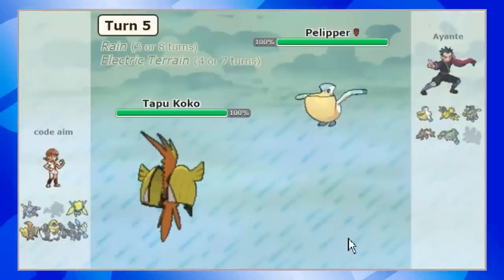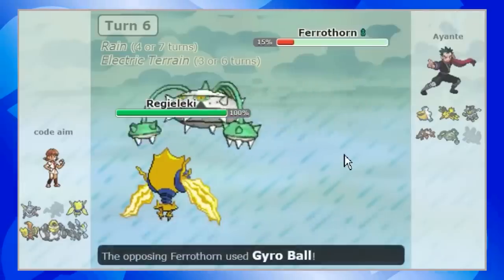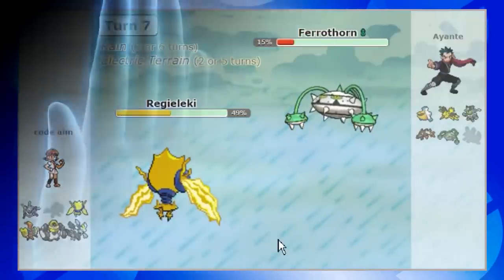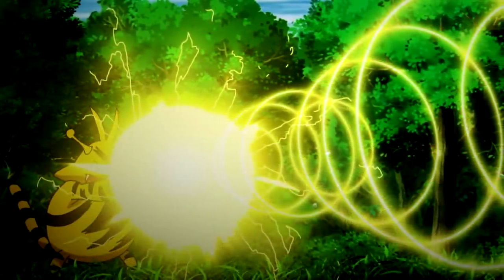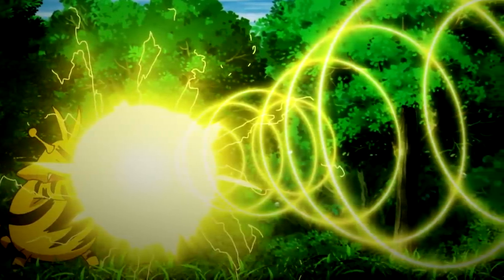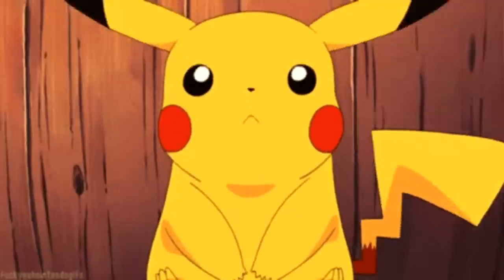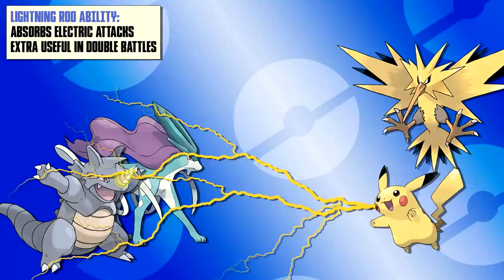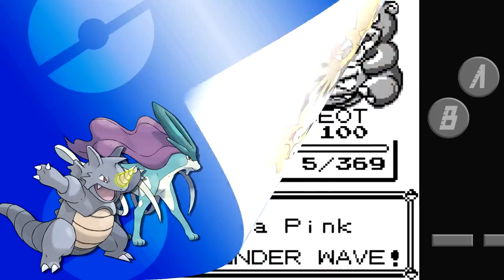Though generational metagame specifics mostly dictate the generality of corresponding ground type values, there is one major cross-generational benefit to the ground typing: an immunity to another one of the most irritating moves in the game, Thunder Wave. Even slow Pokemon that theoretically don't mind Thunder Wave as much still don't like being paralyzed. That 25% full paralysis chance is absolutely killer, especially in close games where every turn is crucial. Being able to thwart that entirely, or even just help draw other attacks for teammates to pivot in on — like against Volt Switch or Gold/Silver/Crystal Thunder users — is a massive boon for any team.